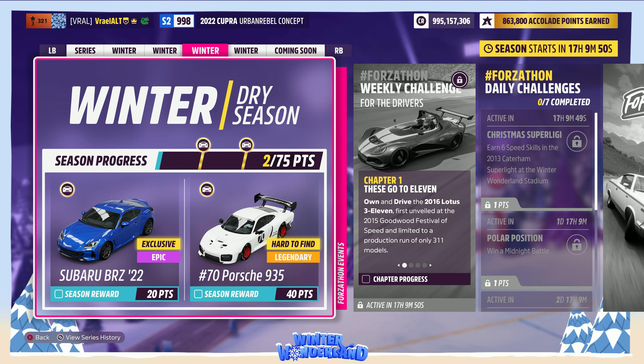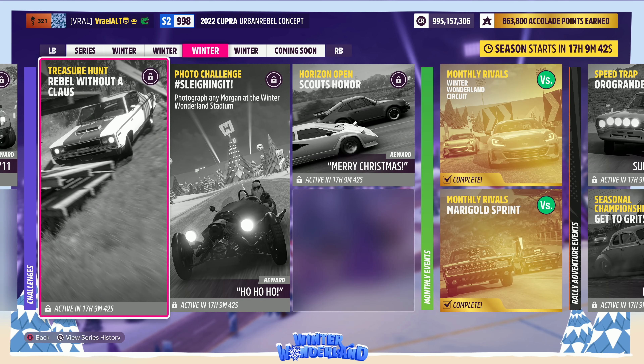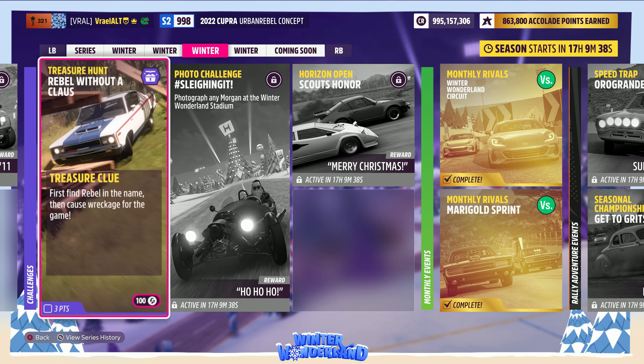How's it going everyone? Welcome to Series 28, Winter Wonderland, Winter number three in Forza Horizon 5. Today we're going to be taking a look at the Treasure Hunt 'Rebel Without a Claws.' The hint is: first find a rebel in the name, then cause wreckage for the game.